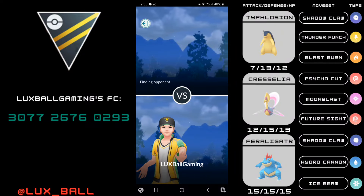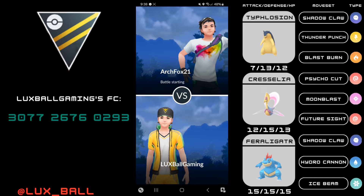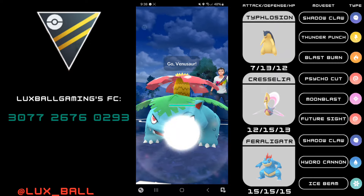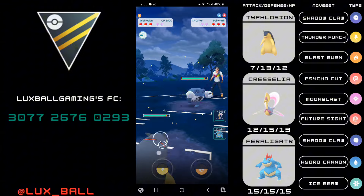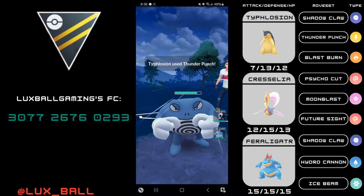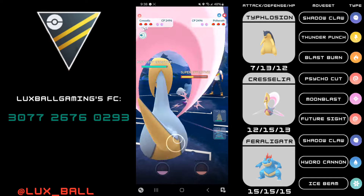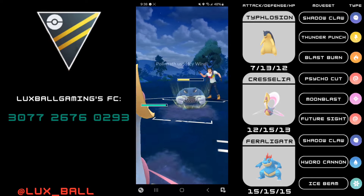Hey everyone, it's LuxballGaming and today we're going to be taking a look at Shadowclaw Typhlosion in the open Ultra League. I wanted to try Shadowclaw because if you compare five Shadowclaws to two Incinerates they have the same energy generation, although Incinerate I do think has the better one when it goes to an odd number of comparisons of the fast moves.